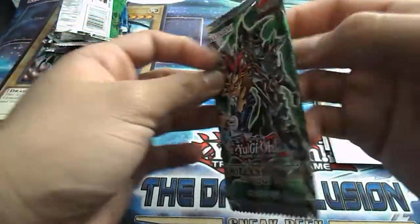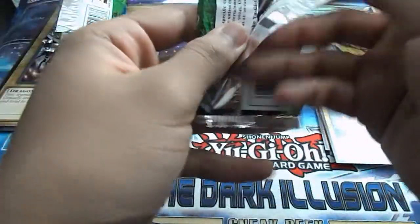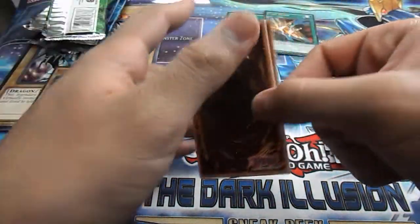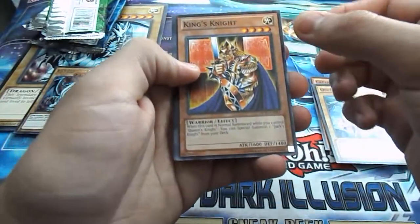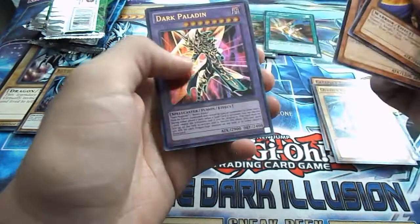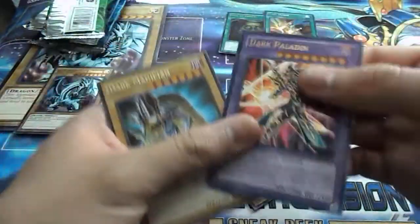Final Yugi pack. I kind of want Dark Magician, another Dark Magician Girl — I really like that card — or the original Polymerization. King's Knight, King's Knight, Yellow Gadget, and we got Dark Paladin! Sweet. Oh, and we got Dark Magician in the same pack. Sweet.